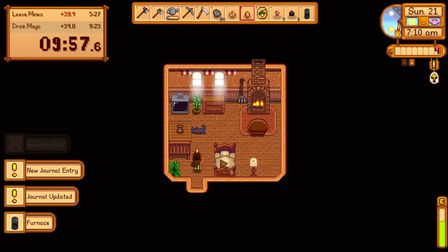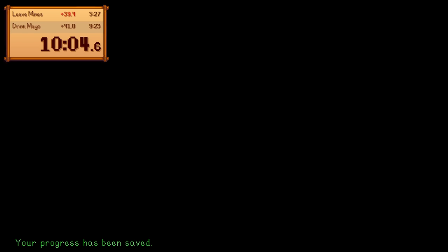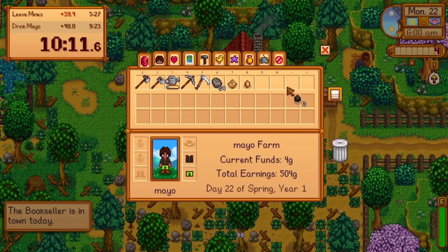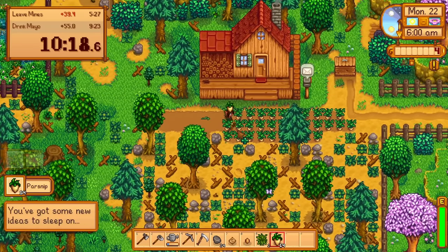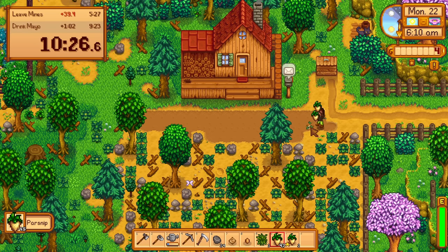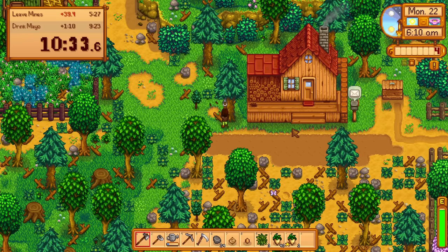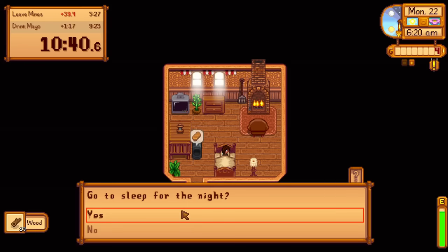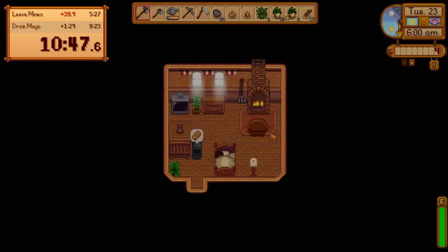I'm going to go ahead and put up the furnace, and I'll be done in the morning. Hopefully this isn't a rainy day where I'll feel stupid. I'm going to clear out my inventory of anything I don't need, because it's possible that we could get normal, silver, and gold quality parsnips and I just don't want our inventory to be full. After harvesting all of these parsnips, we should have level 2 farming. I'm going to go ahead and cut down one tree so that we have the 15 wood we need to make the mayonnaise machine. And now we sleep and hope we got it. Did get level 2 farming.